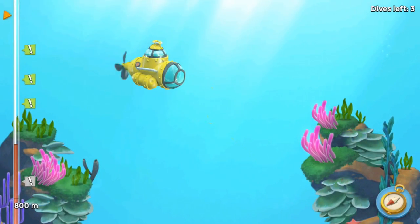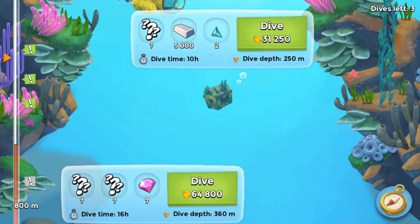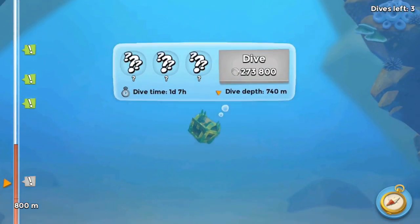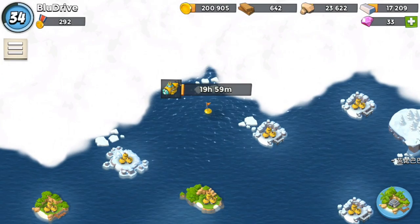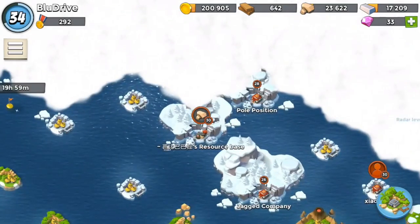It took me a while to figure out how to use the submarine — I thought you had to drag the thing on the left-hand side, but all you do is swipe up and it cycles through the available dives. We went for the deepest dive we could do at the moment, which was the 450-meter dive. The deeper you go, the better the rewards, but it also takes longer — our submarine is gone for 20 hours.